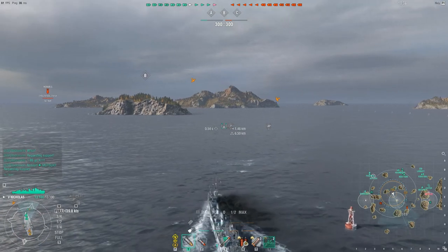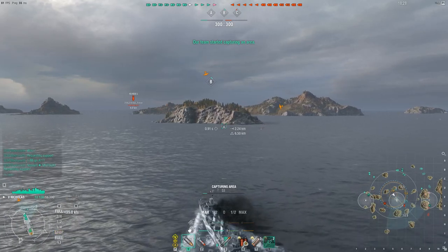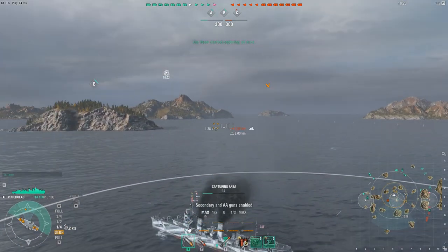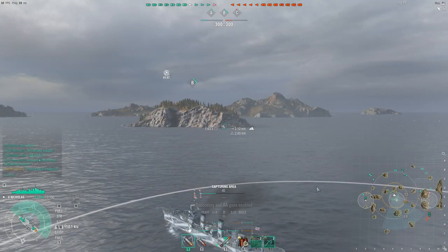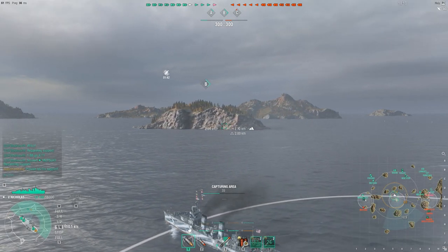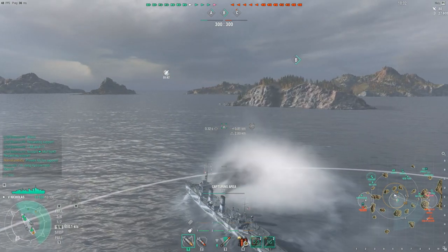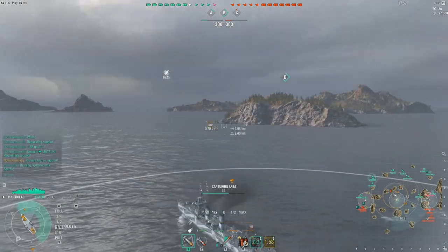We are now moving toward the objective with engine boost active, and enemy planes are already in the air. I'm highly considering deploying my smokescreen — if the planes don't spot me first, another enemy destroyer likely will and I'll get reset anyway, so might as well remain concealed. Smokescreen active, and at one-quarter speed I can creep toward the island. I was right — the CVs are on to me. Bombs dropped blind very close to my starboard fail to reset me, and I'm able to secure B uncontested.